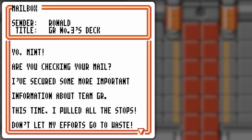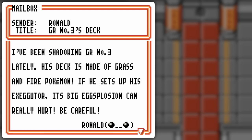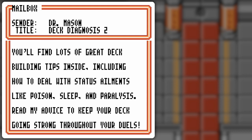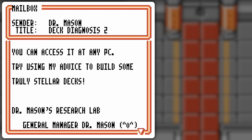So this is Ronald about GR number 3's deck. I was not checking my mail. 'I secured some more important information about Team GR. This time I've pulled all the stops. Don't let my efforts go to waste. I've been shadowing GR number 3 lately. His deck is now for grass and fire. He sets up his Executor. Its big explosion can really hurt. Be careful. Ronald.' And Dr. Mason — Deck Diagnosis 2. It's basically that deck analysis system — it's the Step 2 label now on the machine. But I've already kind of taught you how to do a whole bunch of deck analysis and building, so you might not exactly need it, but it is there. Happy face at the end.